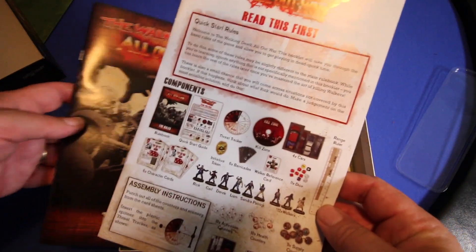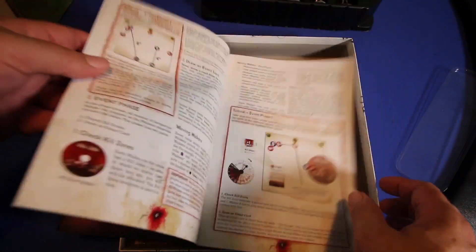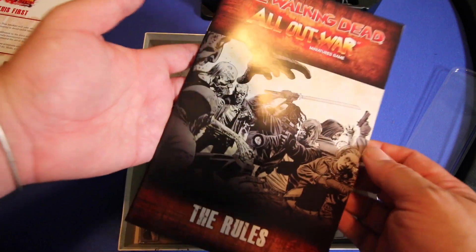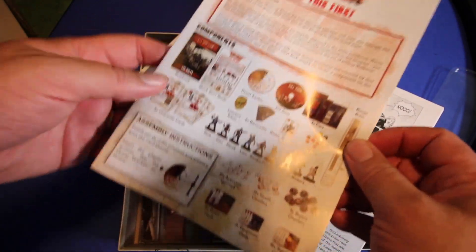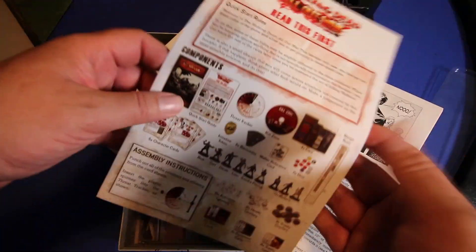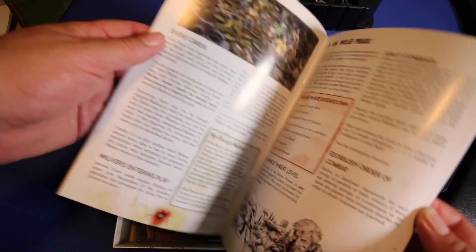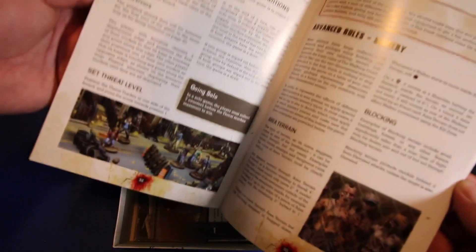It does come with some quick start rules that basically outline a small scenario. It reads like a battle report, and you can play through the scenario as a quick, easy way to teach yourself the rules. It's also got more extensive rules in the rule book. The quick start guide lays out all the different types of items inside and gives you a mechanism by which to learn the game. I thought that was really smart. The rule book itself is nice to read — really well laid out with good color pictures.